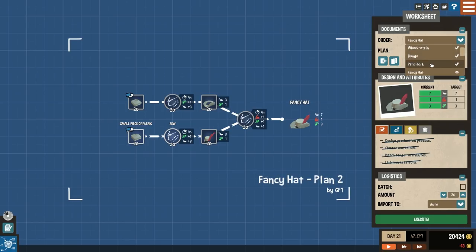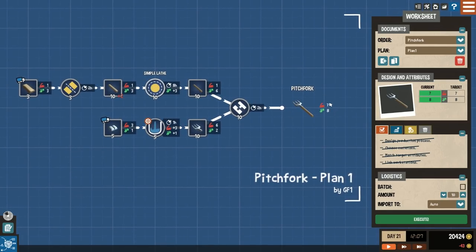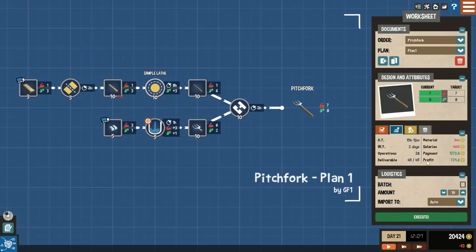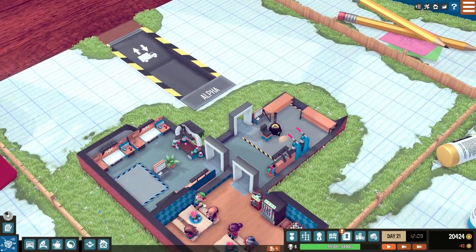In planning mode, you can select things like a pitchfork and it shows you what materials are required and what processes it has to go through. You bring in some wood, do a straight cut, get a wooden rod, lathe it down to a dowel, assemble it, and you get the pitchfork. It shows durability and style requirements, overall material costs, salaries, and overall profit.